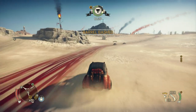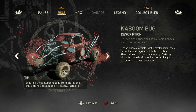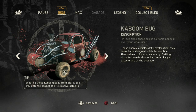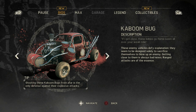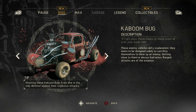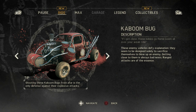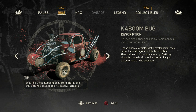There's the timer. Kaboom bug — if I get close, these babies go flame boom all over your weak ride. These enemy vehicles defy explanation; they seem to be designed solely to sacrifice themselves. They could blow up an enemy. Getting close to them is always bad news — ranged attacks are of the essence. Shooting these kaboom bugs from afar is the only defense against their explosive attacks.